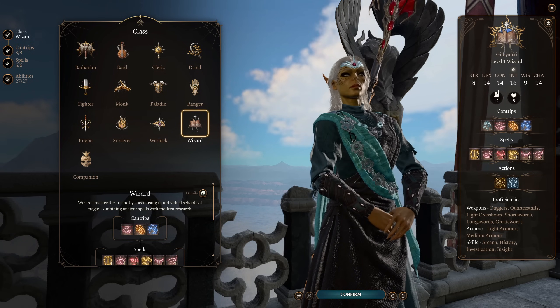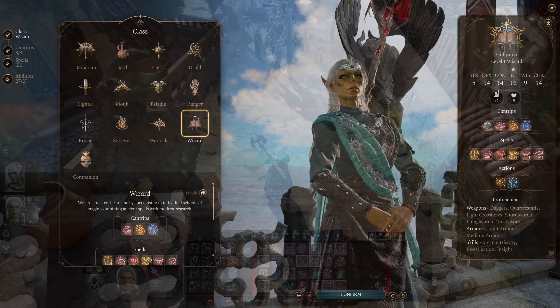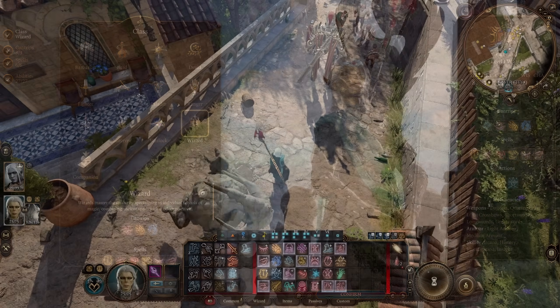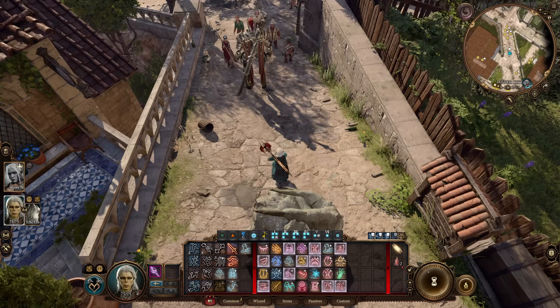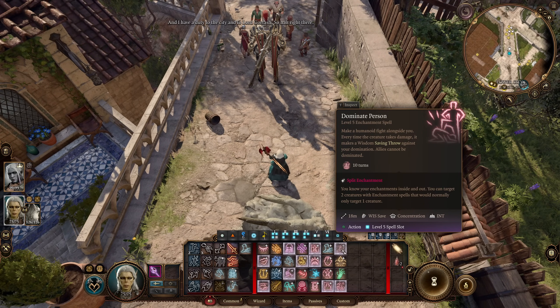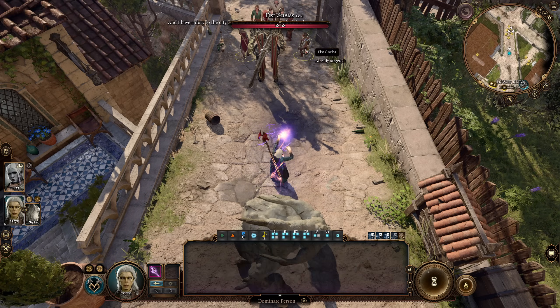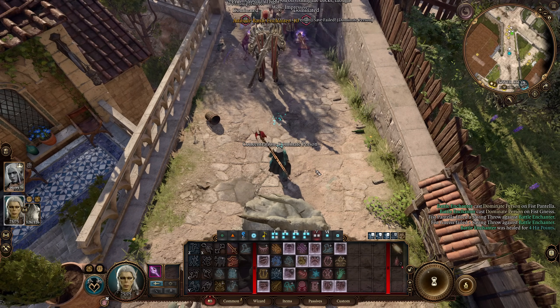I haven't really explored many of the wizard subclasses. I'll look at the more popular options like Evocation and Divination, and I've even used Transmutation probably more times than I actually should have. But things like Enchantment, Conjuration, and Illusion are things that I've not really focused on in much detail, and I want to change that.